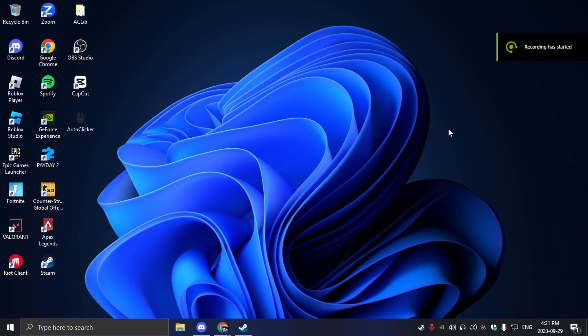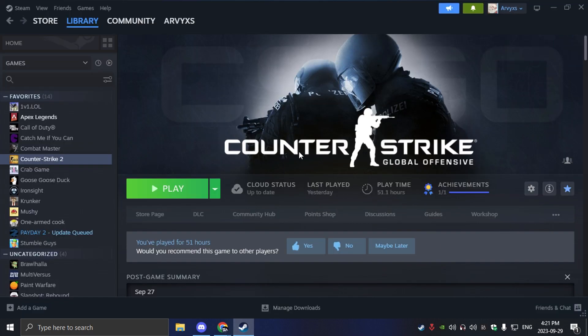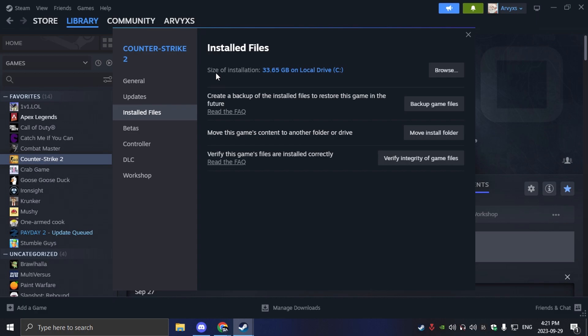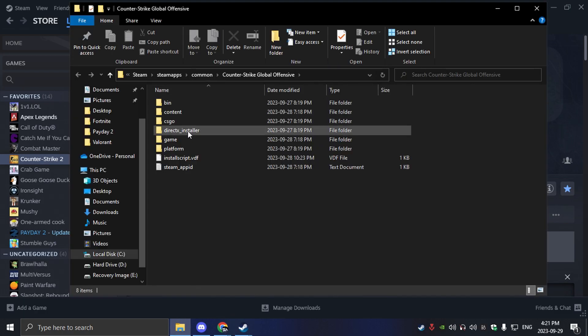For the first step, you're going to want to open up Steam, you're going to be on CS2 right here, then you're going to click on Manage Properties, then Installed Files, and over here you're going to want to click on Browse. You'll see all these files first.